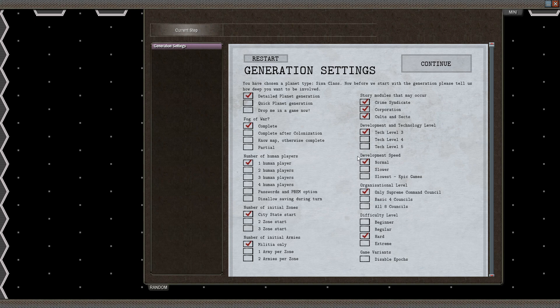We'll start with normal development speed, and only the supreme command council — because you can start with all eight councils available, but I kind of want to pick which ones I have and who is in charge of them. We'll be starting on regular difficulty, because that's probably difficult enough. Especially if it is your first game, I really recommend either beginner difficulty, because you can just run into some really bad situations if you do not.